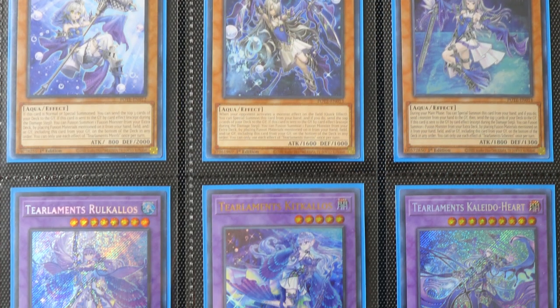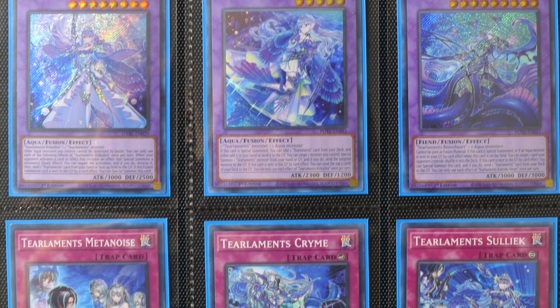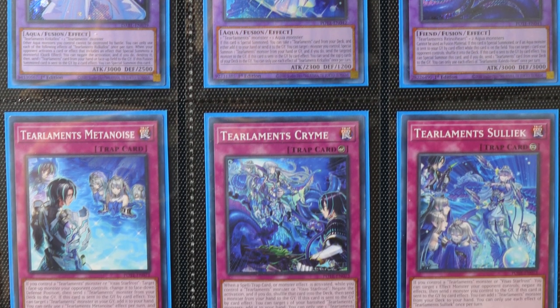So the Tier 0 deck in the format right now is Tear Mint Ishizu. This is a very cool graveyard-reliant fusion deck where they can use materials from their graveyard, from their hand, their field — put it to the bottom of the deck, and summon their fusion monsters like that. While there are a lot of arguments for why it's a fun and skillful deck, unless you're actually the person playing it, the deck can be quite oppressive. So how do we beat such a deck?